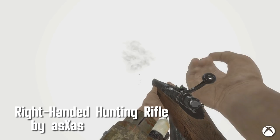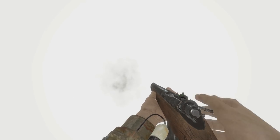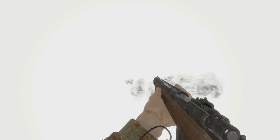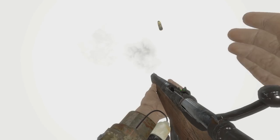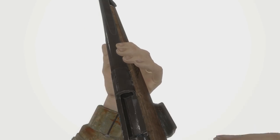Right-handed Hunting Rifle by ASXAS. The right-handed Hunting Rifle changes the animation so the rifle faces the right. You're given the option to have this as a replacer or standalone, and there's also an option for a new firing sound which I've installed, and it sounds pretty good.